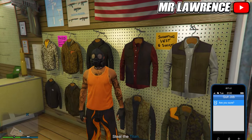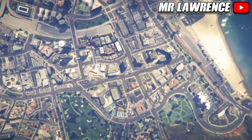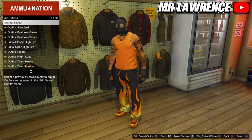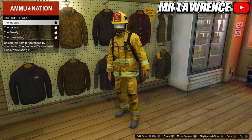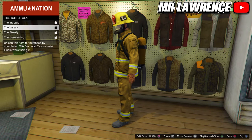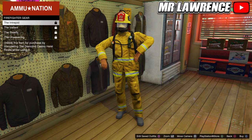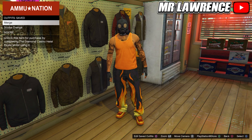Then quit the mission through your phone. When you are back in Online, go to the outfit section. Now go to the Diamond Casino Heist Outfits, then do firefighter gear and equip any of the first two. These outfits have the scuba gear, so with the scuba tank. If they are locked for you, you need to play the Diamond Casino Heist finale with these outfits, or you can do the transfer glitch to get the scuba gear — I will leave a link in the pinned comment to a video that shows how to do that. I will use one of my outfits that already has the scuba gear.